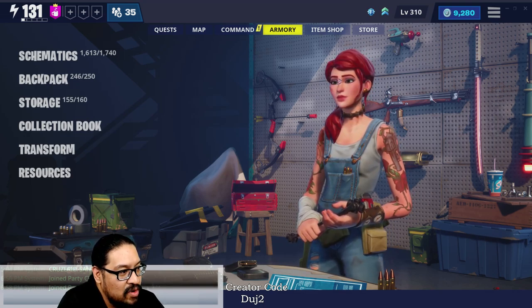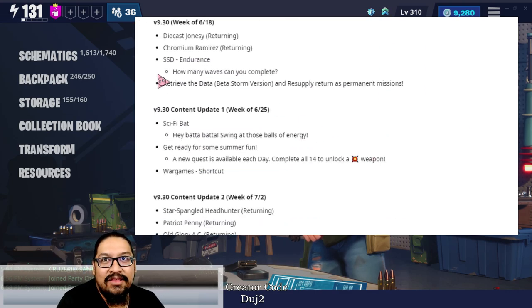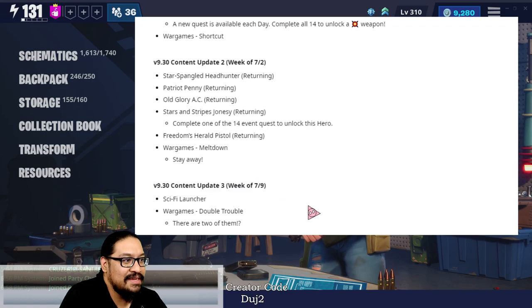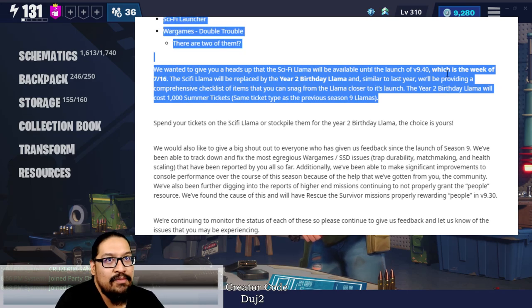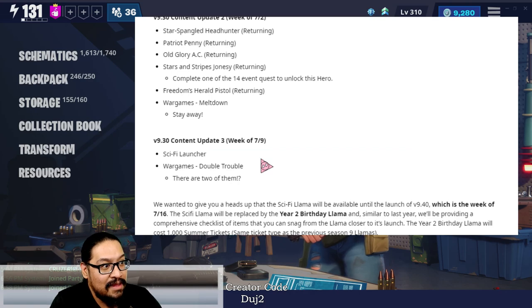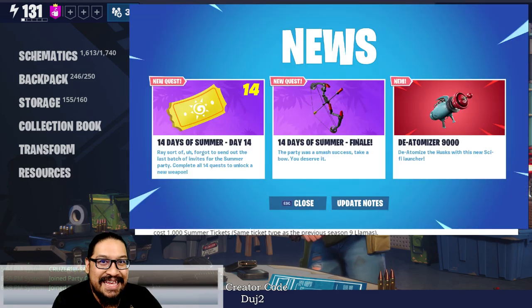If we go into our current roadmap and look at the week of 7/9, this is the current week coming up — this is going to be the final week of the version 9.30 content updates. The following week, more than likely either a Wednesday or Thursday, is when we're going to have the launch of version 9.40, as it says right here. So version 9.30 content update week of 7/9: this week we are going to get the sci-fi launcher — the De-atomizer 9000.